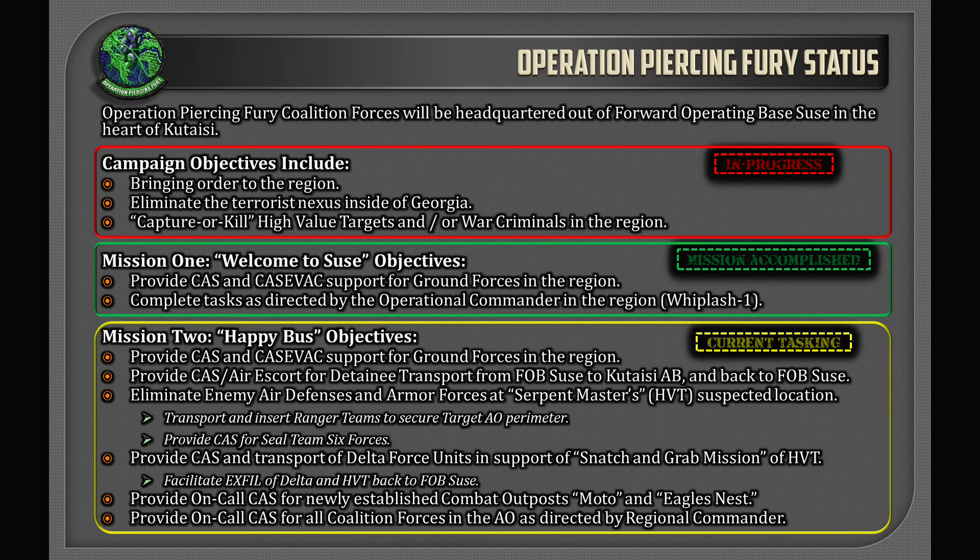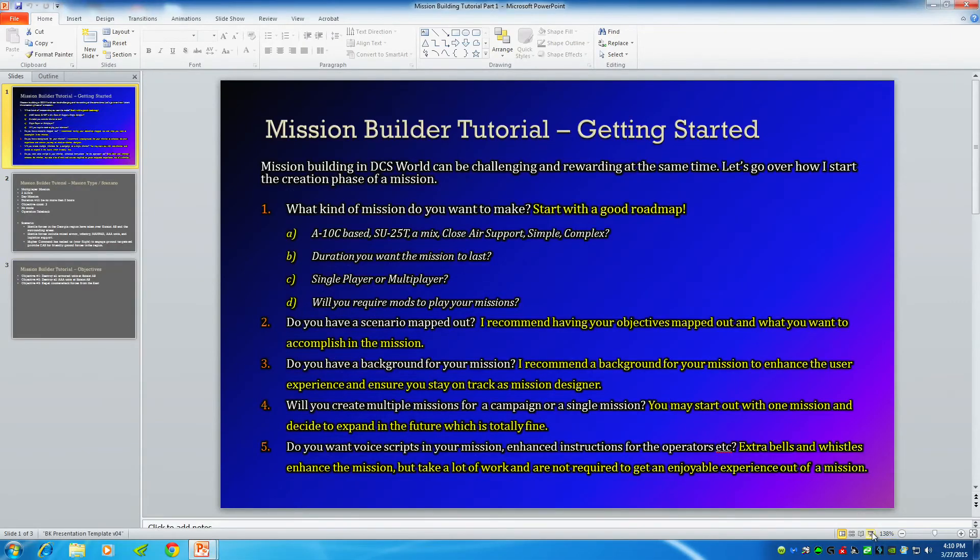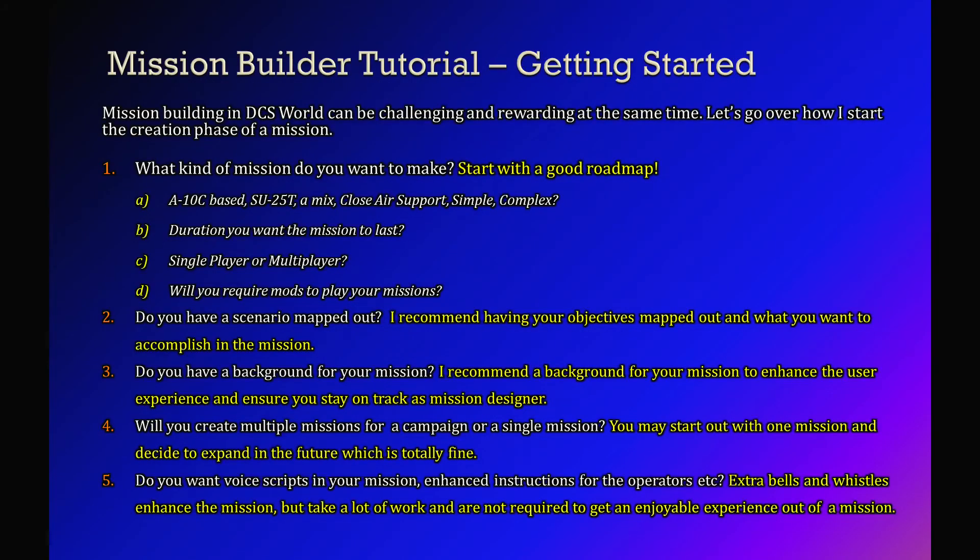We have campaign objectives in progress. Mission one objectives say 'mission accomplished' — two main objectives finished. Mission two has six objectives still current. So that's quick and down-and-dirty on going from starting out before you even open up the mission editor. Figure out what you want to do, get a roadmap, find out what objectives you want to have.